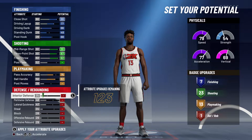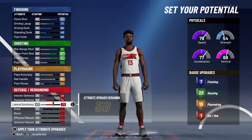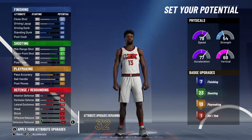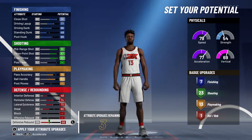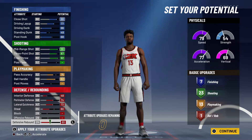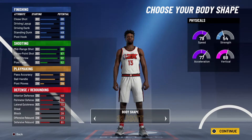For defense and rebounding, bring your interior defense up to 48, your perimeter defense up to 74, your lateral quickness up to the max at 73, bring your steal up to 60, and spend the rest on defensive rebounding. Unfortunately you're not going to get any additional defense and rebounding badges, but seven finishing, 23 shooting, 13 playmaking, and one defense and rebounding badge gives you a total of 44 badges.